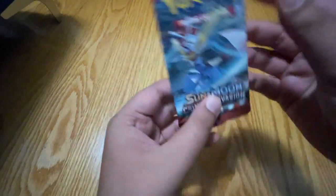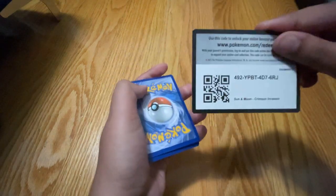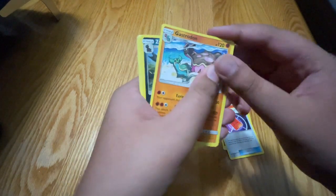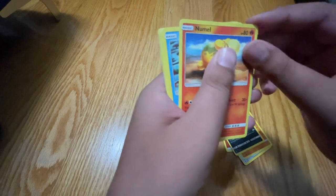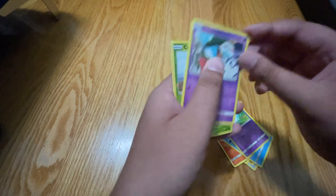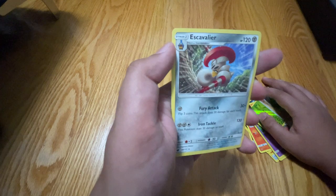Let's start off with a Sun and Moon Crimson Invasion pack. There is the code right there. Starting off with a Fire Energy, a Peking Red Card, a Gastly, Swirlix, Natu, Swinub, Swinub, Swablu, Spoink, Chimecho. The rare is a Kecleon and the reverse rare is a Scizor, non-holo.